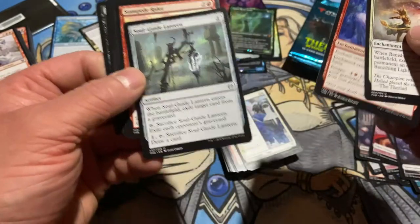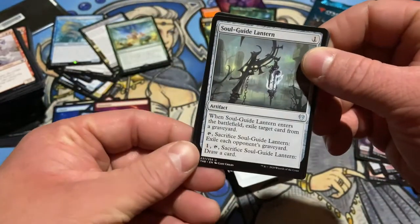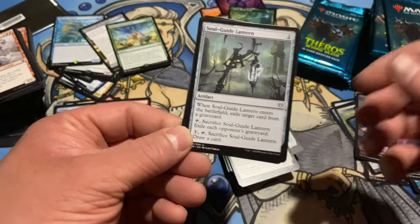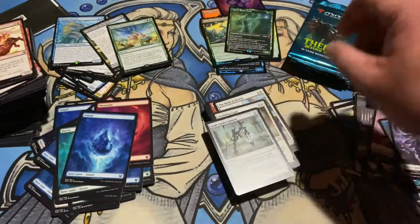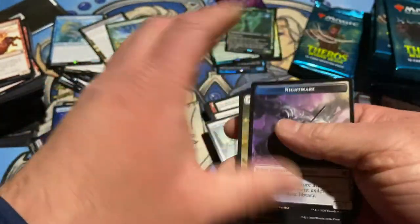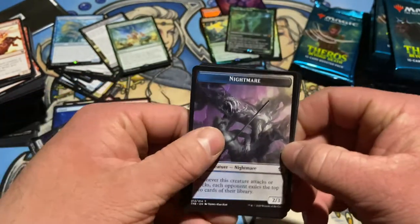Soul Guide Lantern — so there's been a lot of graveyard love in this set so far, and here's the hate. You can exile a target card when this enters, or just get rid of all your opponents' graveyards. This could see some big time play. Nightmare token — Ashiok. Maybe there's an Ashiok in here. That would be cool.